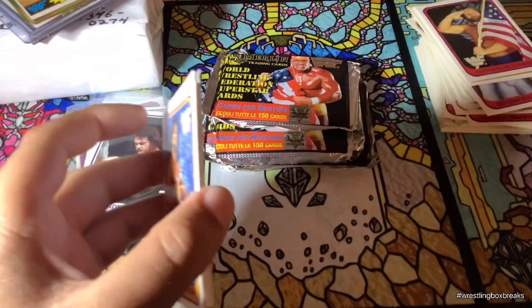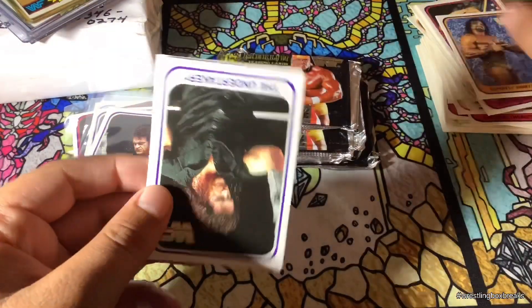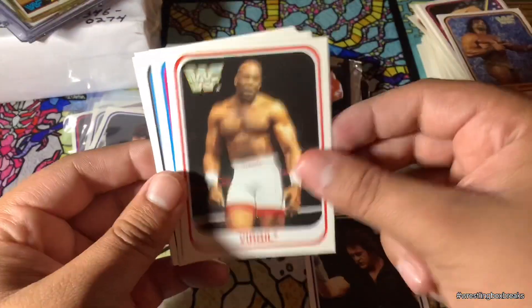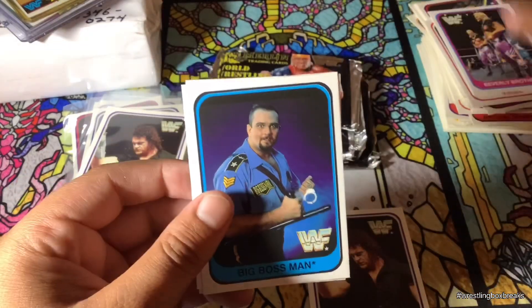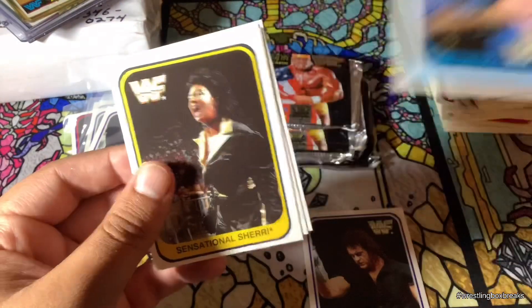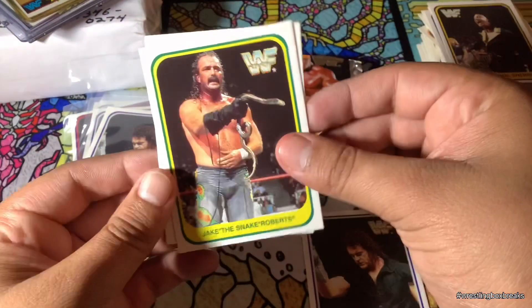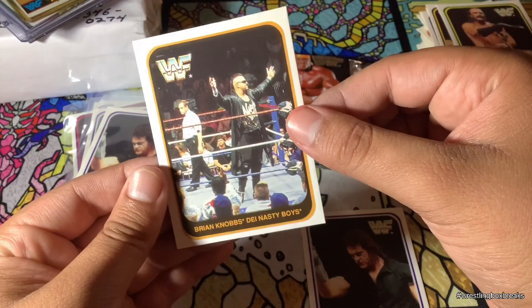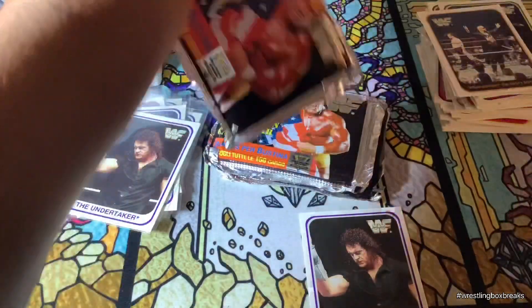Oh, that looks like the Undertaker right there. Jimmy Superfly Snuka — yes, it is. Another Undertaker! Virgil. The Beverly Brothers. I'm surprised that I'm getting as many as I am — I'm thinking that I wasn't going to get as many. Jake the Snake. And The Nasty Boys.